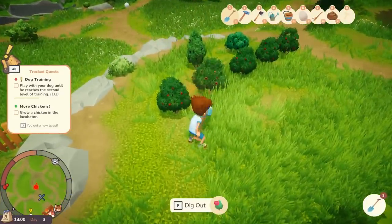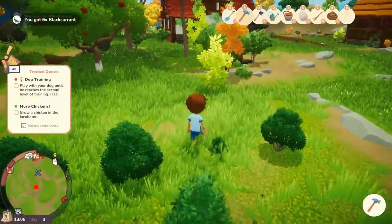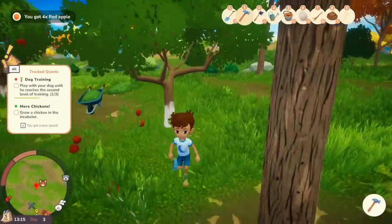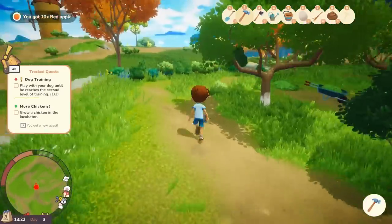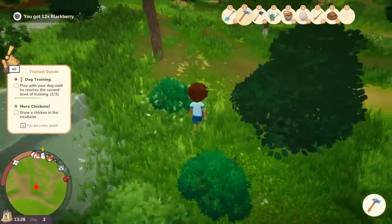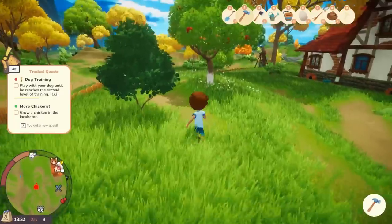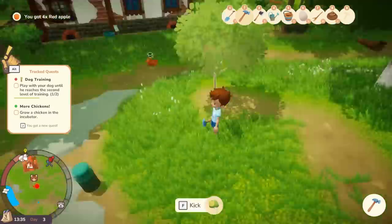I've got to reach the second level of training, which I don't think is going to be anytime soon the way he keeps running away. The fruit seems to grow every single day — the apples do anyway, there are so many of them. I need to make an apple pie, or an apple crumble! It's all going to be good to sell. The cherries and plums haven't come up yet though. I do want to know if seasons are in the game — is there going to be a spring, summer and fall, or is it just like this all the time? Not too sure, but it will be interesting.